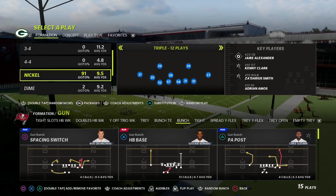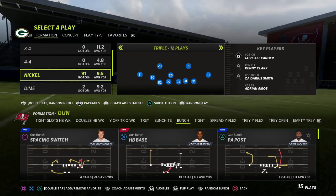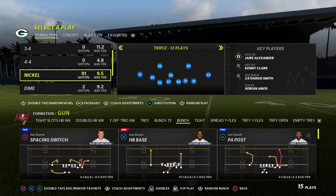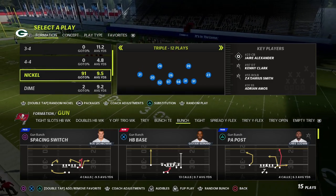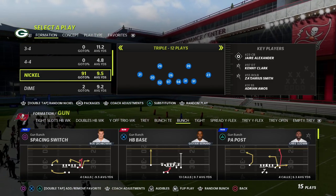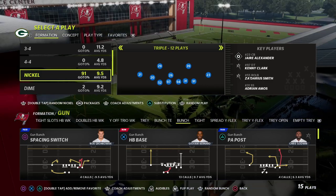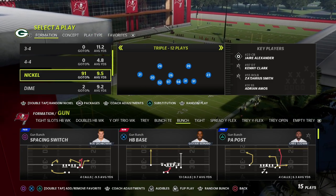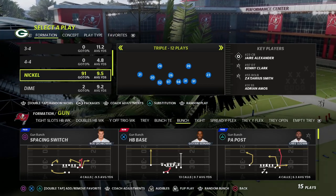In this video, I'm going to show you a simple mini scheme you can use out of the Nickel Triple formation. I'm going to give you three mini plays you can add to your arsenal. This is really good against Gun Bunch and a lot of formations in this game. Nickel Triple is probably one of my favorite defenses to teach — it's very easy to pick up, and we're going to use it as a pressure defense but also a don't-break coverage defense, with a nice man-to-man coverage to complement everything.